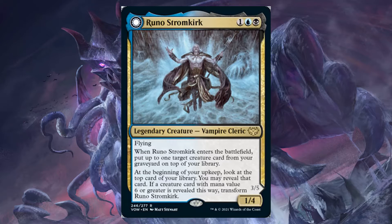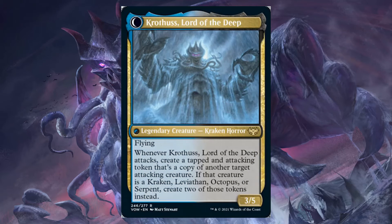Runo synergizes with himself — he puts a card from our graveyard on the top of our library. Then, hypothetically, if we don't draw that card on our next turn, we reveal the top card of our library. If it's something with mana value 6 or greater, we transform Runo Stormkirk into Krothus, Lord of the Deep, which also has Flying. He's a 3/5, getting a +2 to power and +1 to toughness, so he's still a good blocker in the air.